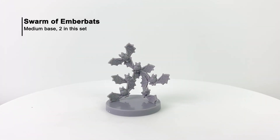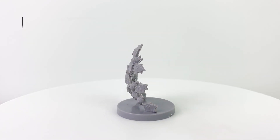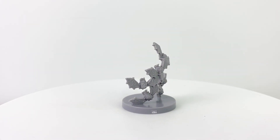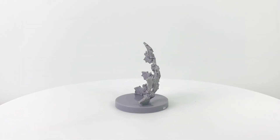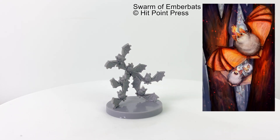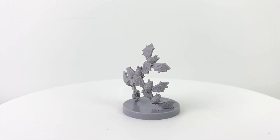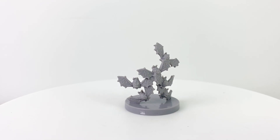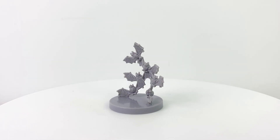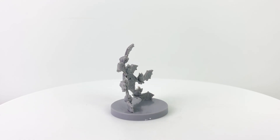Ember bats are another fire elemental creature. They pretty much resemble fire-breathing bats. It's not quite entirely understood what the evolutionary purpose of the tiny flames that they produce actually is, but it's theorized that it attracts the bugs that they like to eat. Individually they're pretty harmless, but they tend to attack in swarms, and inside a swarm of ember bats, it can get pretty toasty. And when you're set upon by two swarms — as you get two ember bat swarm minis in this set — then you are really out of the frying pan and into the fire. An ember bat swarm has a CR of 1.5.